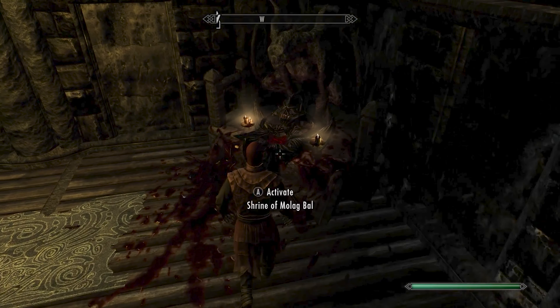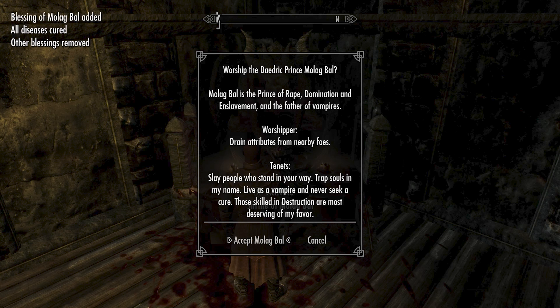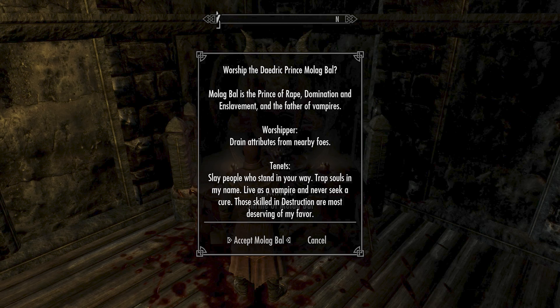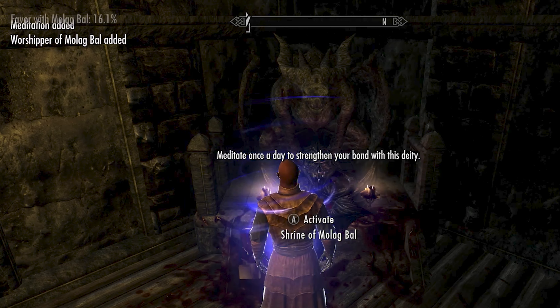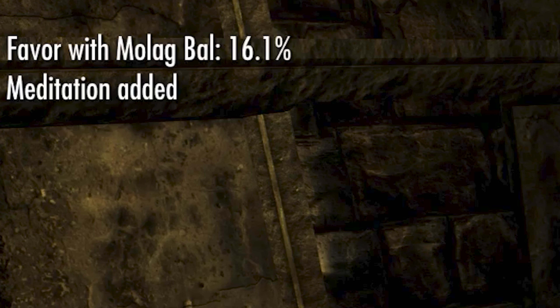Since we're looking to worship the Daedric Prince Molag Bal, we head right back inside the castle after the mod activates. There's a shrine right here in the castle - we click activate on the shrine and it prompts us with a 'Worship the Daedric Prince Molag Bal' box. By worshiping Molag Bal, we'll drain attributes such as stamina, magicka, or health from nearby foes. We must trap souls in his name, live as a vampire, never seek a cure, and use destruction magic abilities. Our favor with Molag Bal starts at 16.1 percent and we get a new ability called Meditation.